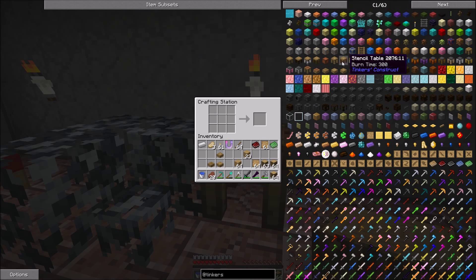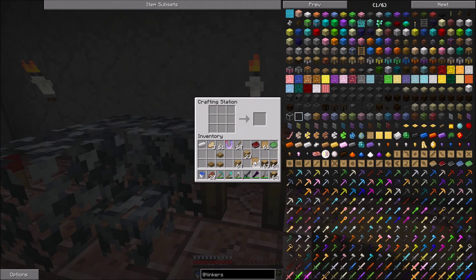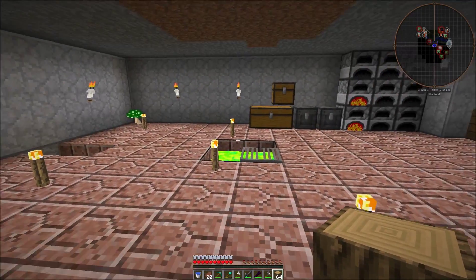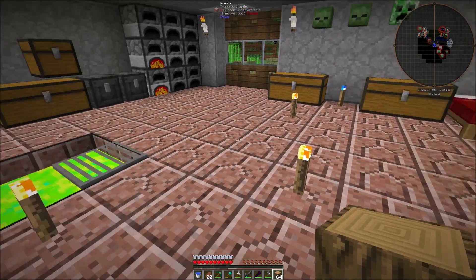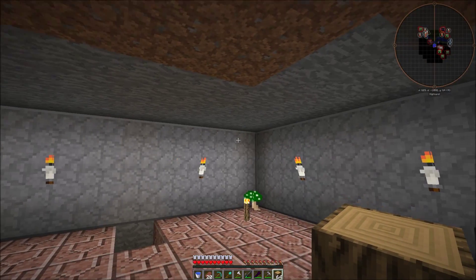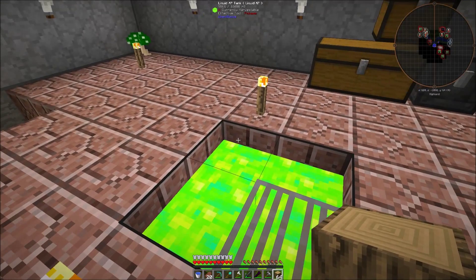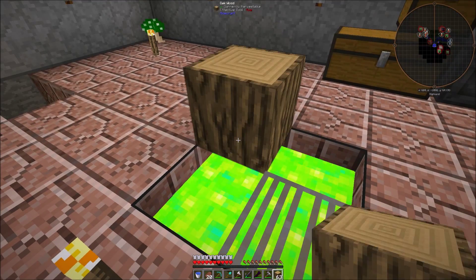We're also going to make the pattern chest to hold all of our patterns. Let's make a chest. And there we go. As you can see, I've got a little bit of stuff done around here — we've done the walls, we've done the floor. This here is an XP tank. I don't have an enchantment table yet, so I'm just collecting all my XP, and when I get the enchantment table we can get whatever we want out of here.